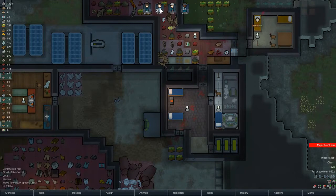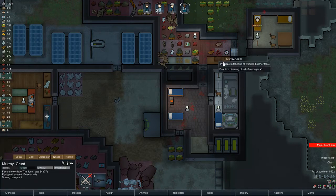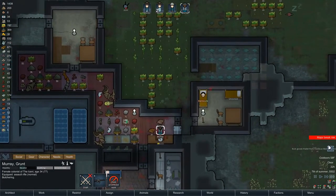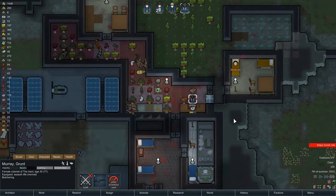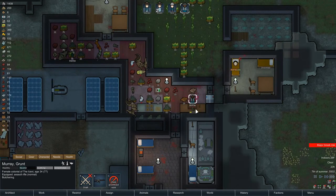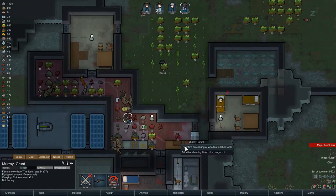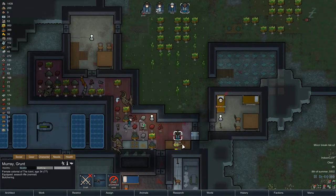My goal is to get all the animals that are good for butchering, butchered. A bulk goods trader arrived - I was about to call one in so I'm glad I didn't. So then I can just turn on the cremation of animal corpses and cremate all this stuff I obviously don't have use for anymore.